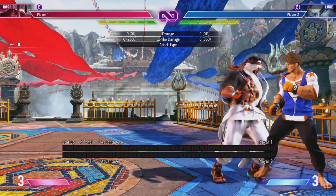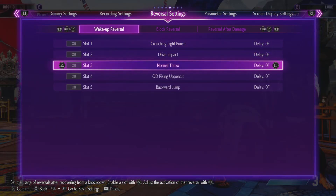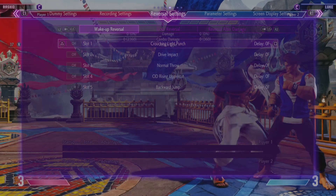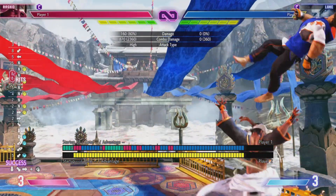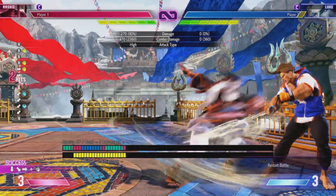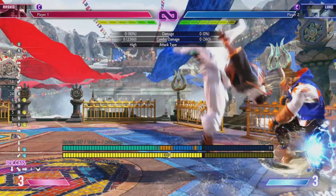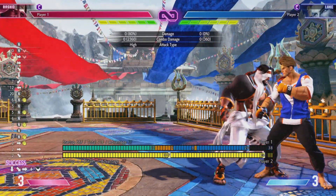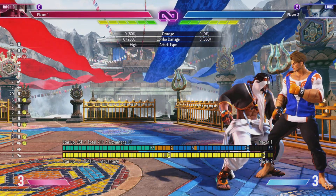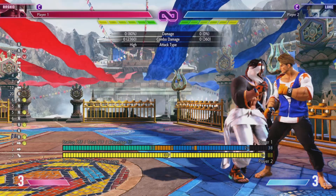In the corner you get a bit more freedom with your knockdowns. You can do a midi charge tornado — you gotta slightly charge it. Depending on when you release it, it can be more plus; I've gotten it to plus eight before, and you can see plus six here. This is really good against characters like JP who can't wake up — it blows up characters without wake-up options.